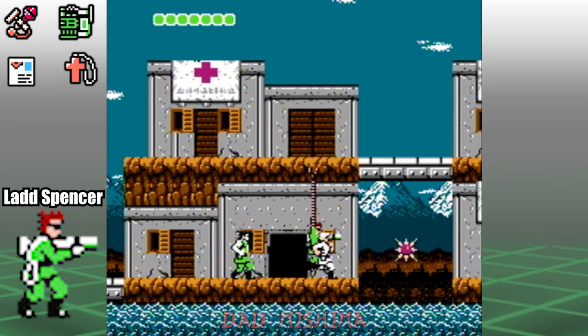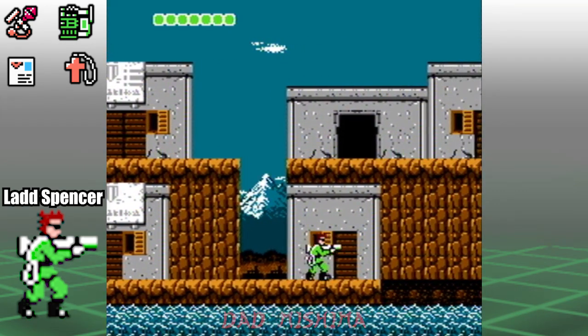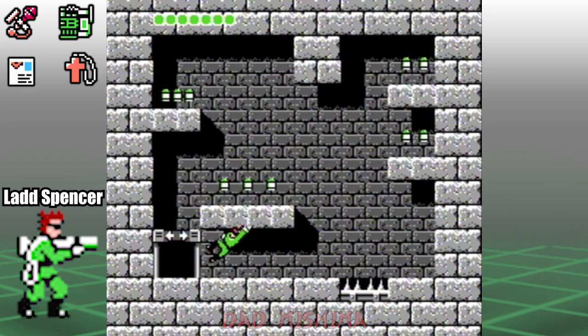The next building has 10 bullets to collect, but we only have several seconds to obtain them. Do as I do here and use the wall bounce to help you reach the bullets that are out of range. Make sure to collect the bullets as fast as you can.